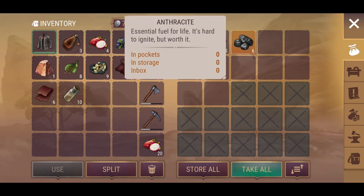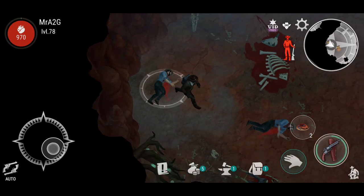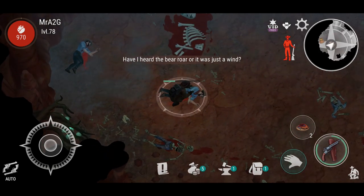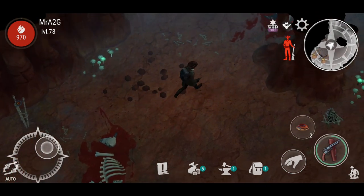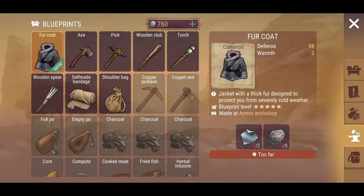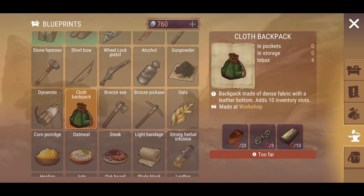We've got Anthracite — so that's a new resource. I just want to make sure that's just cotton. Let's open this up and see what's in here. New resource: we've got Anthracite. I have no idea what it's actually required for.